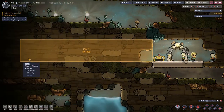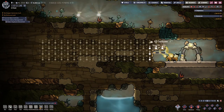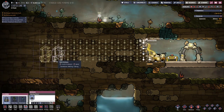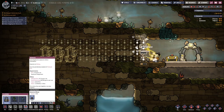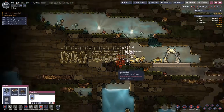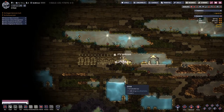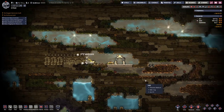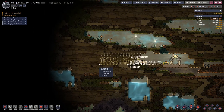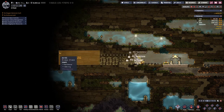Oxygen Not Included is a survival game. At the beginning you are stranded on, or more precisely in, an asteroid with three so-called duplicants. First priority is survival. The main challenges in this first phase to be faced are food, sanitation, water, air, and expansion.